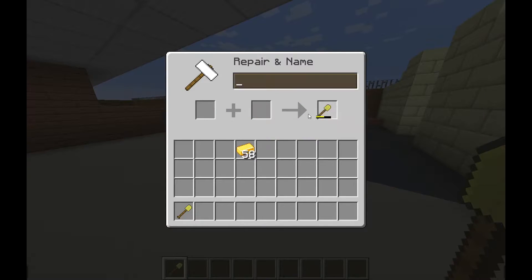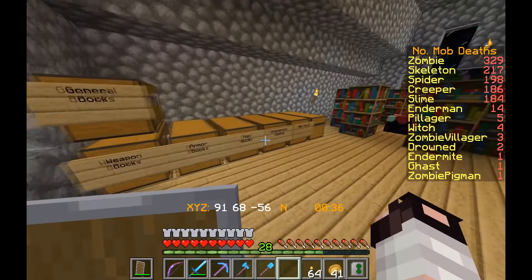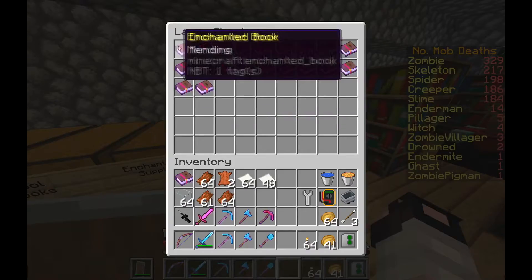However, if you add diamonds as you go, it'll count as four whole operations instead of just one. This will make later repairs and enchantments more expensive. Third, get mending.